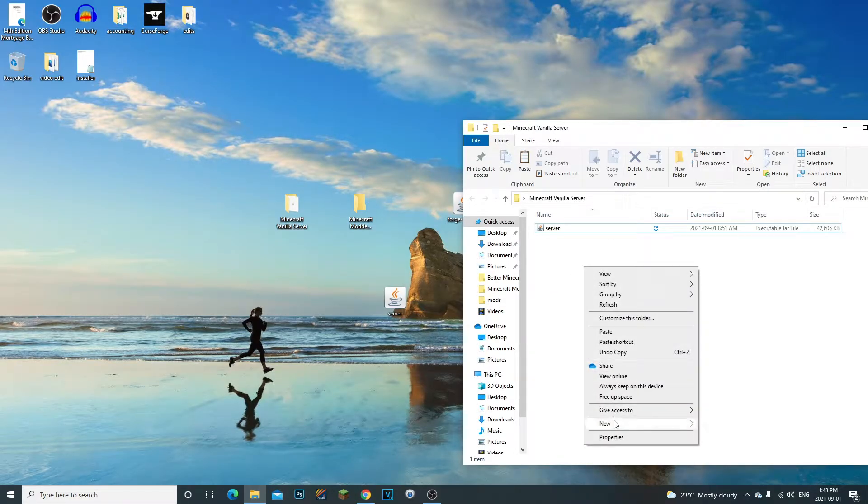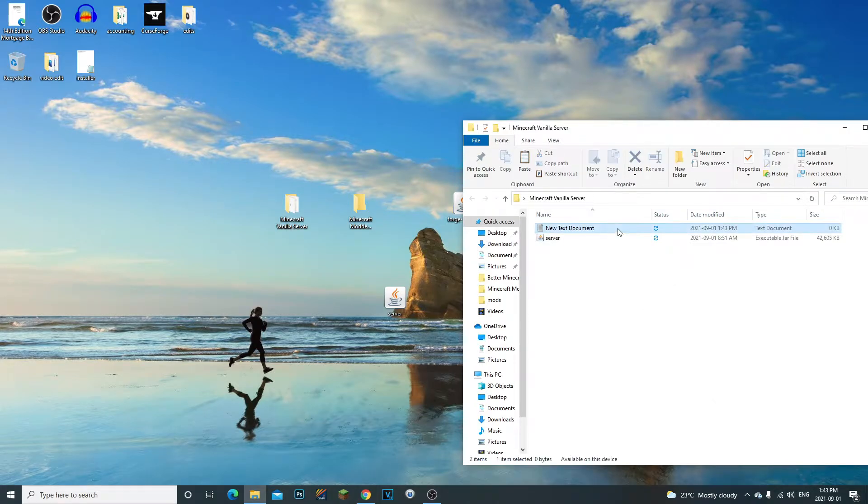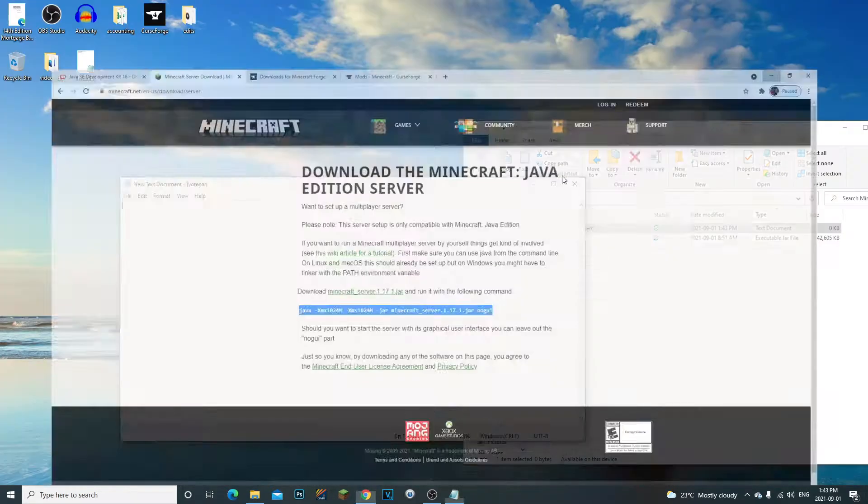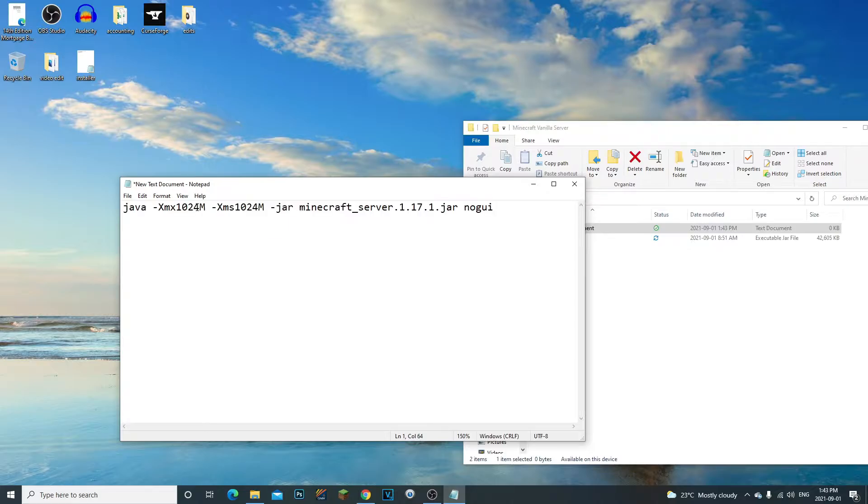Next, right-click, go to New Text Document, open it, and paste in the run command. Now we need to set RAM to two gigabytes: change 1024 to 2048. I have an eight gigabyte computer — if you also have eight gigabytes, don't set more than four gigabytes, which is half your RAM, or your computer won't be able to handle it. Two gigabytes is perfect for this example.